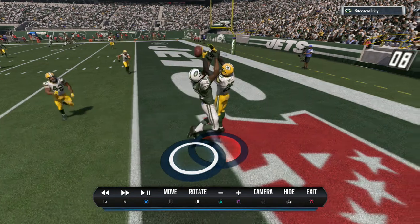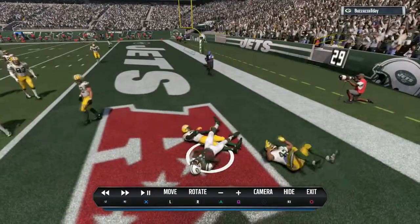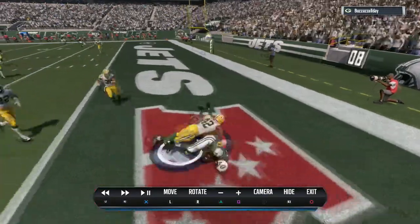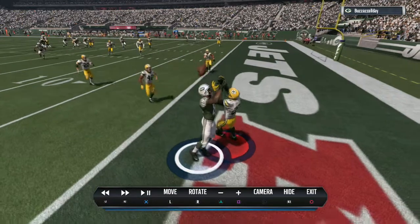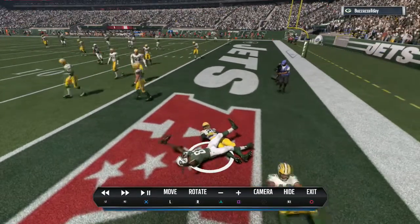Only quibble is I would love to be able to back shoulder it toward the sideline more. But that looks legit, folks. They both go up — no ball shift, no player shift, no limb morphing. And Moss is able to get it as the ball is coming down.